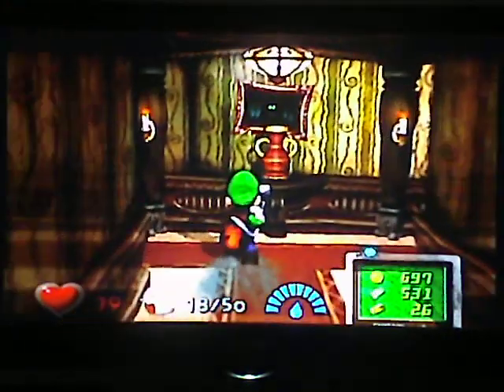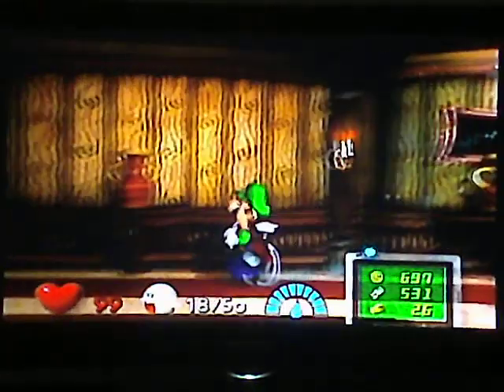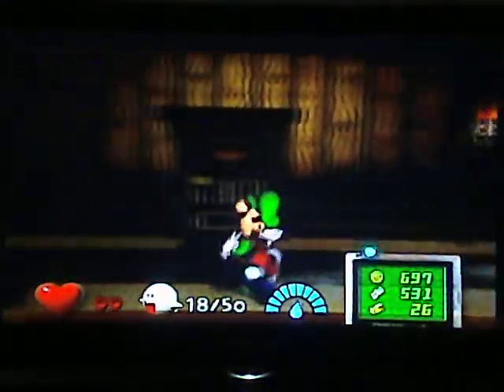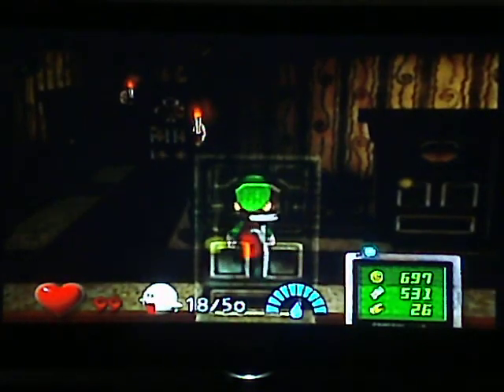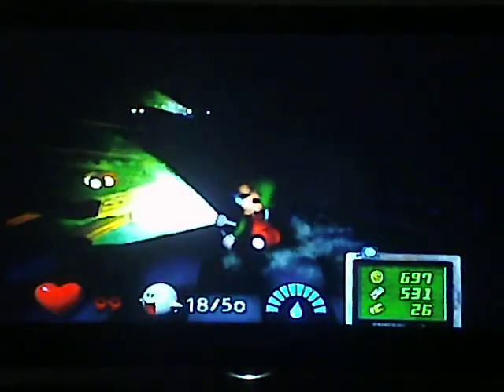Let me go ahead and check these trophies just in case, because a heart could come out or something. I have 99 health. Okay, next room is the Billiard's Room. There is a Speedy Spirit in here — no gold mouse or anything. But this Speedy Spirit is present while Slim Bankshot the ghost is in here.